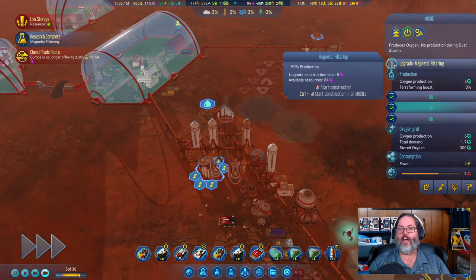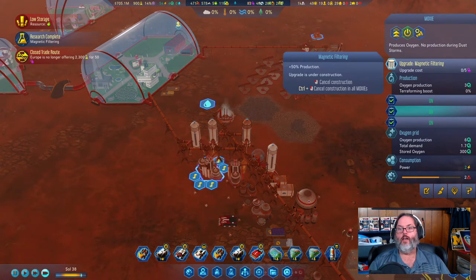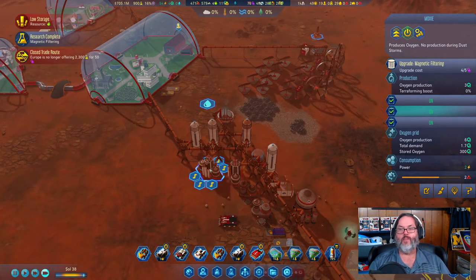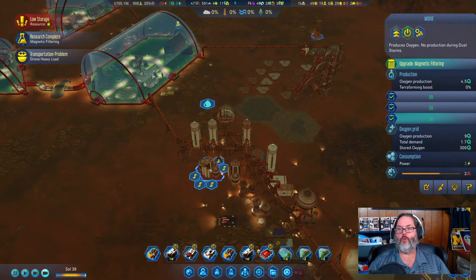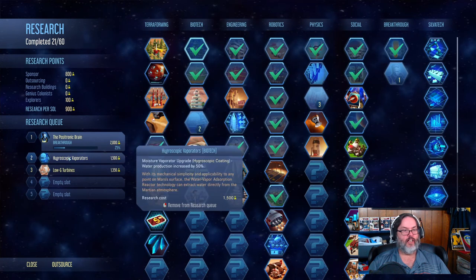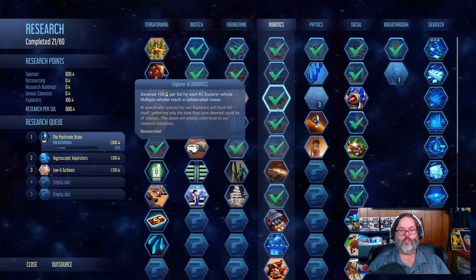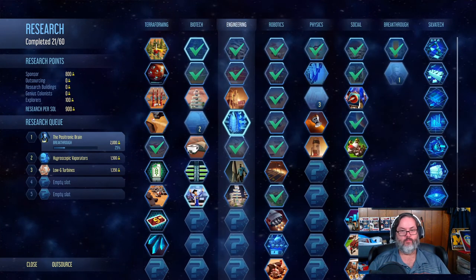There's 50 concrete for 24 polymers. There's the magnetic filtering. Let's pop into our MOXIEs — we have 84 polymers. I'm going to go ahead and upgrade those. Control-click is how you do all the MOXIEs, so they'll upgrade and go from 3 oxygen to 4.5, giving us 9 oxygen capacity. Because we have a lot of polymers, the next thing we're getting is the low-G turbines to upgrade the fans.